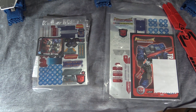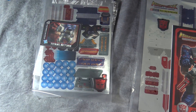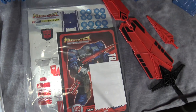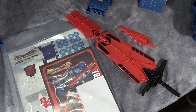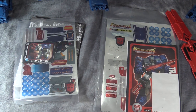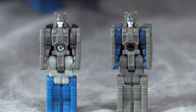Before we get into the full review, I want to show some accessories. On the left we have the Hasbro sticker sets, and on the right we have the Takara sticker sets. We also have the Titans Returns instructions and a three-part Master Sword. I just wanted to show you guys these things because I'm not going to put stickers on them.